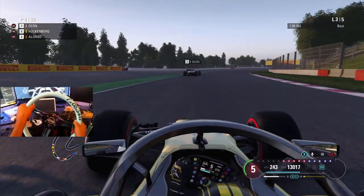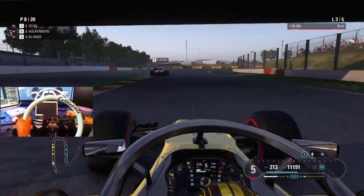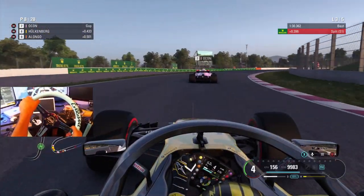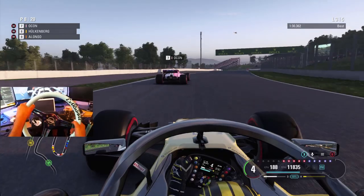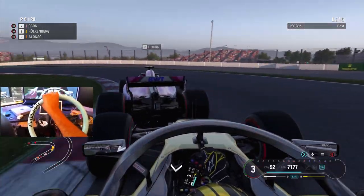The DRS is now activated — the drag reduction system, which I have mapped to Y. You have to be within one second of the car in front in the DRS zone in order to activate it. You can use it freely in practice and qualifying. It basically opens up the flap on the rear wing and reduces drag for straight-line speed — if you don't follow F1, you might not know what DRS is.